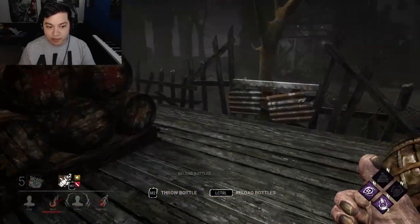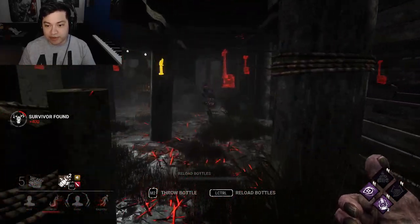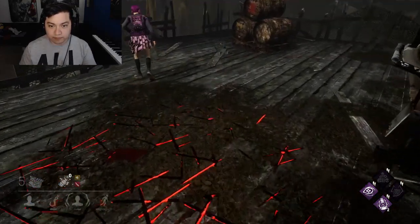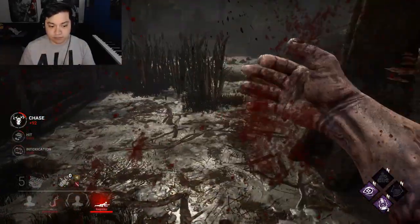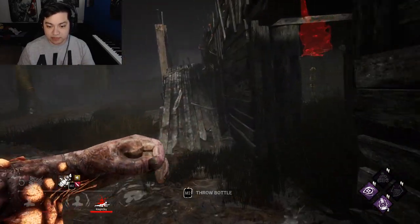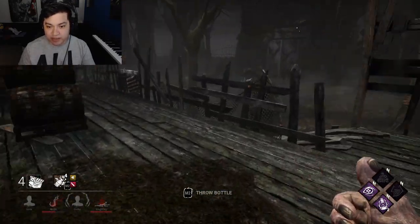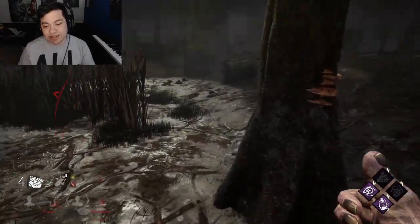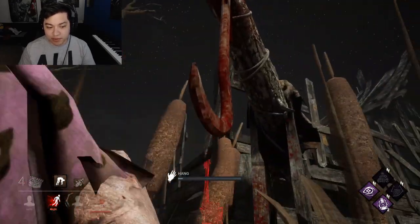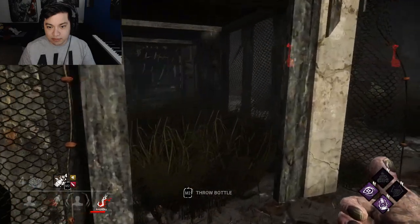I literally just hooked you but I don't care — you took my Ruin, that's the rules. Whenever you're a killer, whoever takes your Ruin, you destroy them. Oh my god, I thought you went around. You went back down — you're annoying. I don't know if I should even hook you right now because you might have Decisive Strike. They got a gen done. Never mind — all right, we're good. There you go, now stay there and think about what you've done.